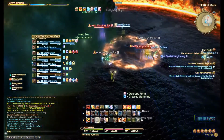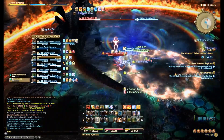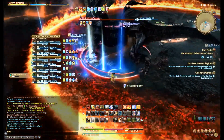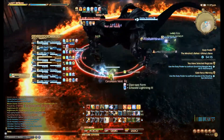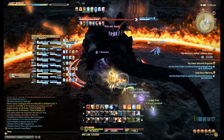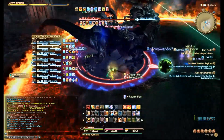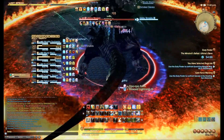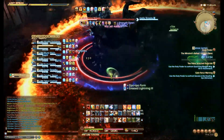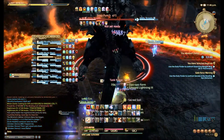I wasn't really running a coordinated group — this was more of a server pug. I was really learning this fight too. And then the little green lines — you just want to stay out of those.